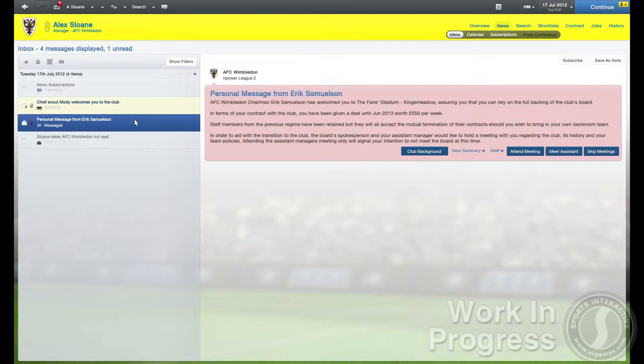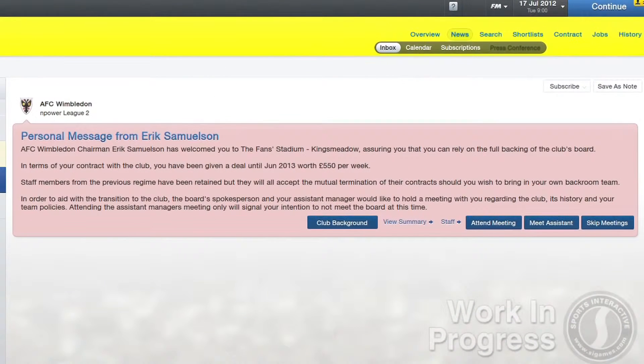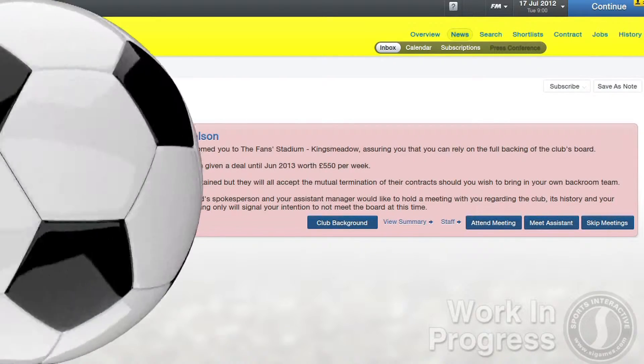As soon as you step through the door, you'll be met by a message from the chairman advising you on the philosophies that the board expect you to adopt while trying to achieve their expectations.